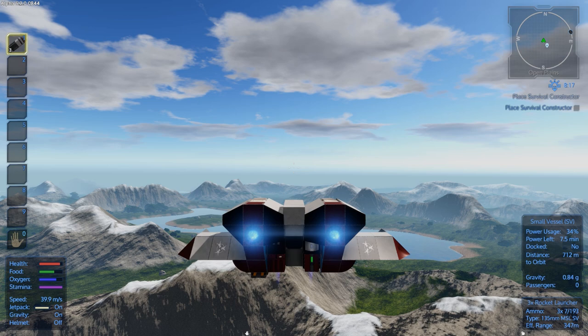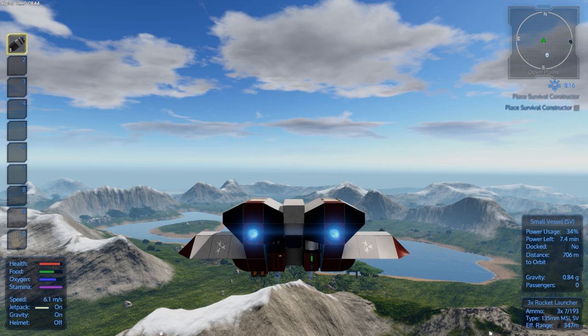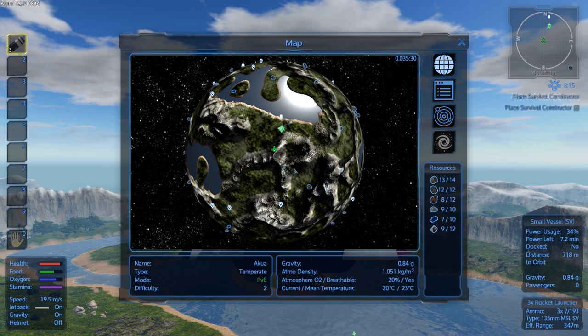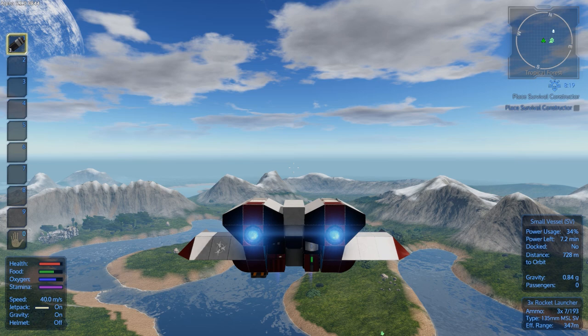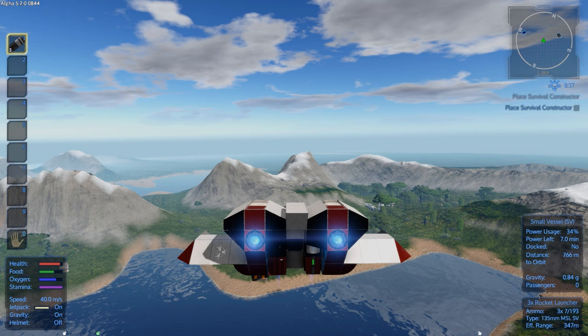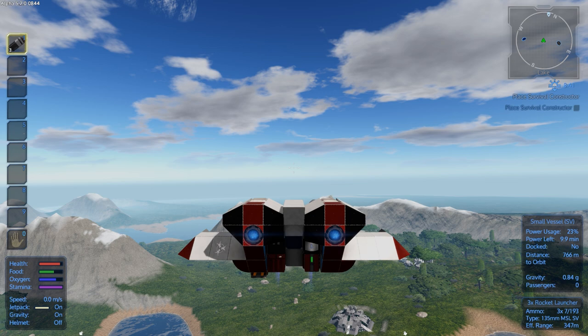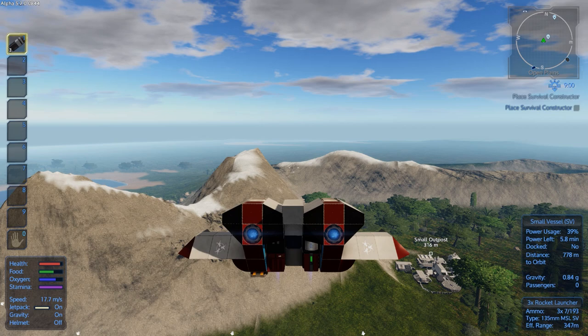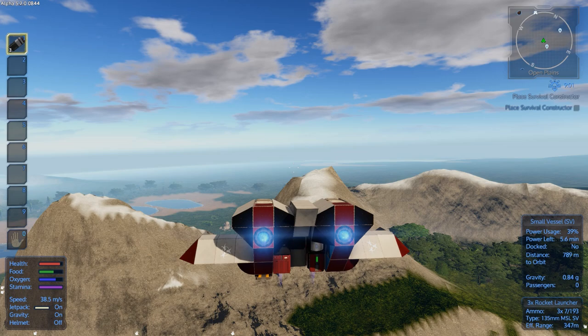Don't worry guys, next episode we are 100% going to be done with this. We are going to have the base - I love it. I need a name for the base, if you guys can think of any names let me know. This base I've been working on for a couple alphas now. Basically it has four pillars: the first one is utility stuff - oxygen generators, healing items, spawn stuff; the second one is where I grow my crops; the third one is the hangar; and the last one is going to be crafting and storage.